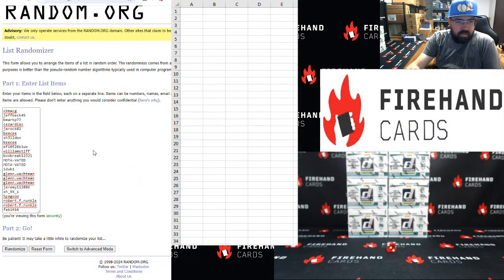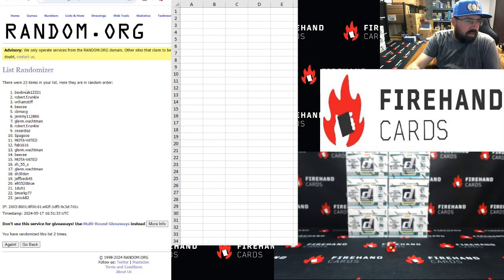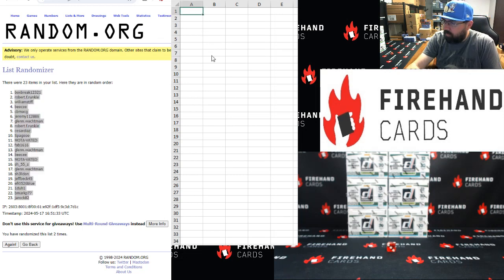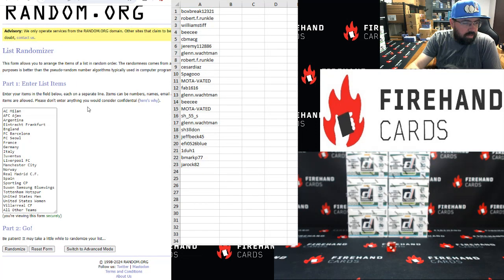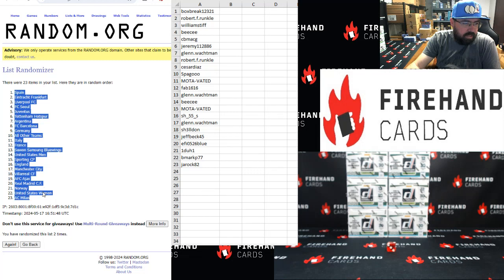CBMACG up top, FAB 16-16 bottom — two clicks. Once, twice. Box Break top, Jawrock bottom. AC Milan top and catch-all bottom — two clicks. Once, twice. Spain top, AC Milan bottom.